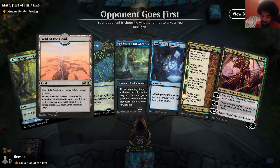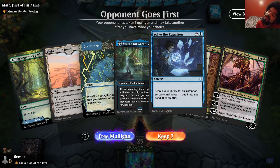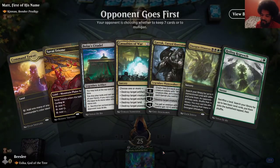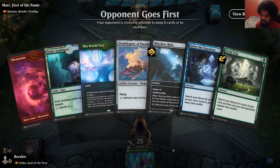I like keeping sketchy hands when I have a Brainstorm. I even have a Search for a Sconcer. Maybe this isn't that bad. We gotta remember what we're up against — something that kills us pretty fast, and we're on the draw. Probably at least one ramp spell would be nice. This is arguably way worse. I don't think I can keep that — that seems crazy.